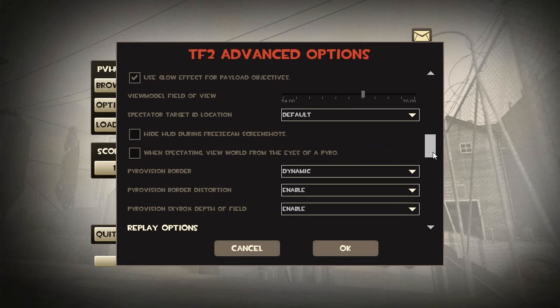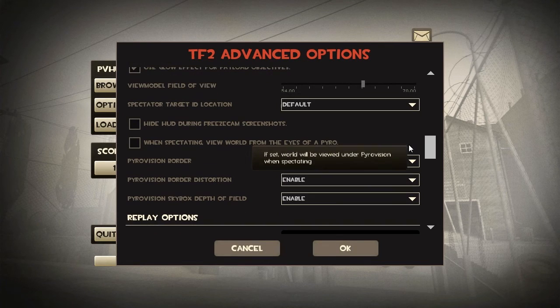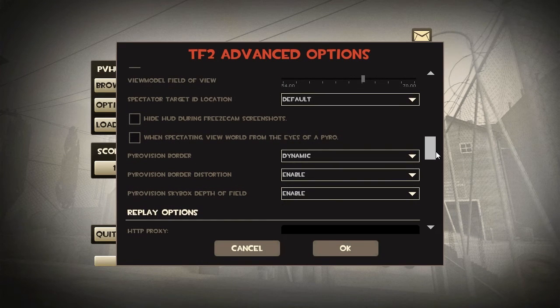Now let's check the view model field of view. What this does is make your view model — that little image of your gun at the bottom right of your screen — closer or further away from you. I have this set a little higher than default because by default it looks like you're holding your gun right up to the side of your face, which looked ugly to me. View models are purely aesthetic — like hats, they don't particularly matter. The next options are unchecked by default; if you have more experience and want to experiment with them by all means, but I'm not going to cover them here since this guide is directed towards new players.